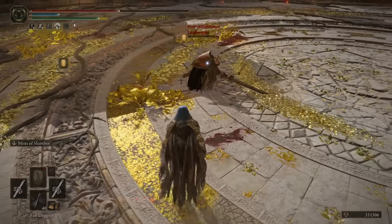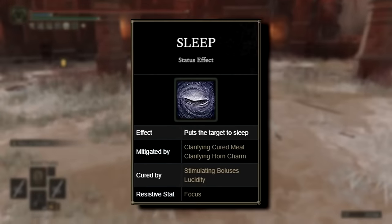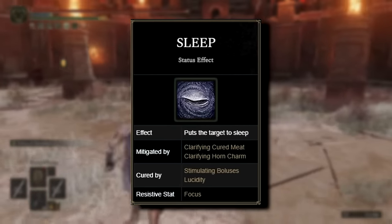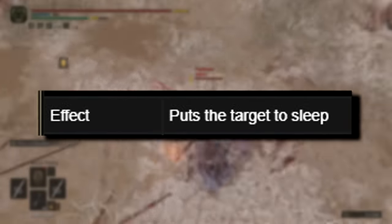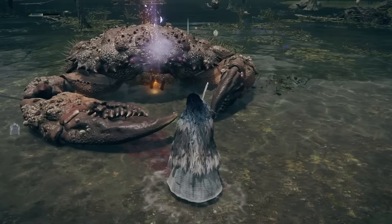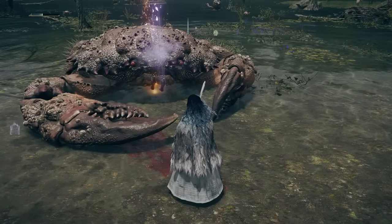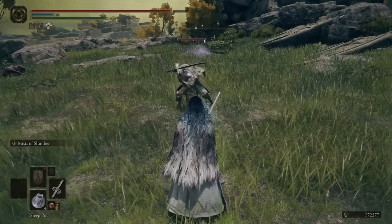This is where the weapon becomes somewhat problematic. Sleep is a status effect in Elden Ring that puts the enemy to sleep. When inflicted with this effect, one of two things can happen: enemies will either fall asleep and remain stunned for a maximum of 60 seconds or until hit, or they will simply shake their heads and continue fighting.